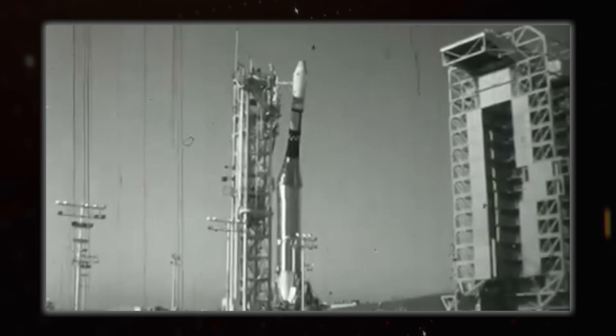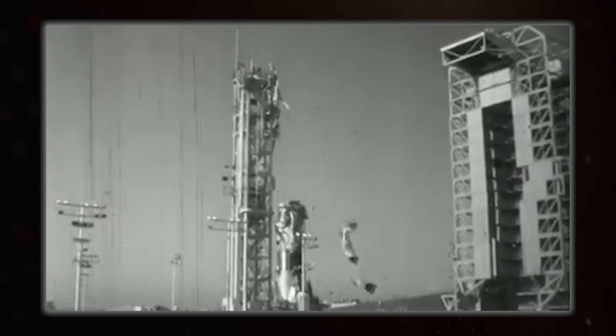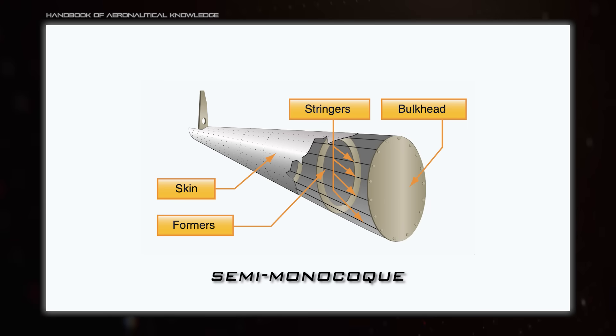Without that pressure, the structure collapses. If you add on extra strengthening parts, but still use the skin as part of the structure, you get a semi-monocoque fuselage, which is how most aircraft are built.